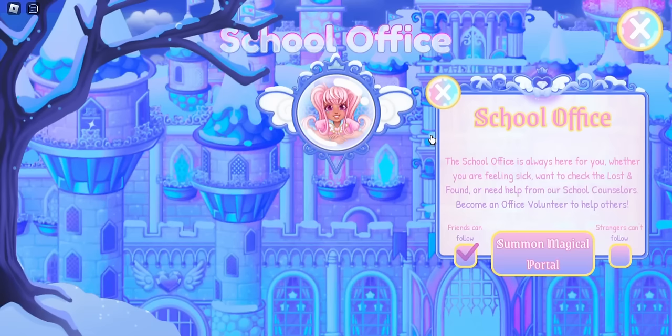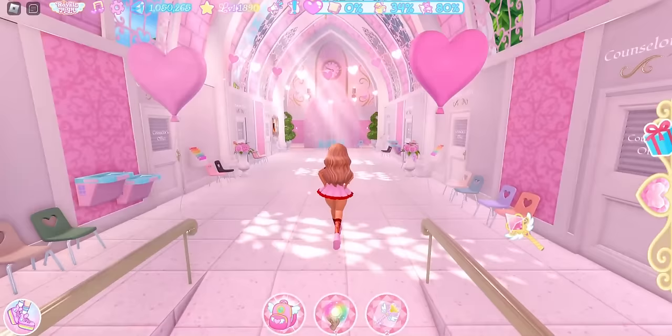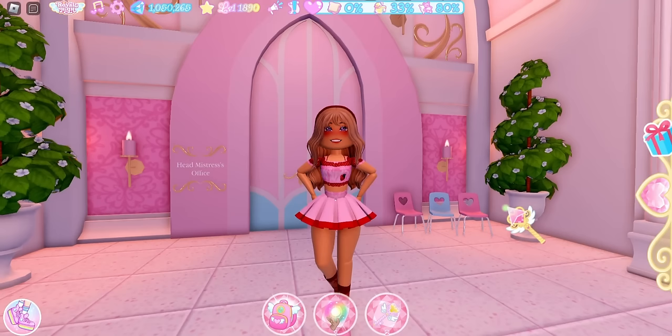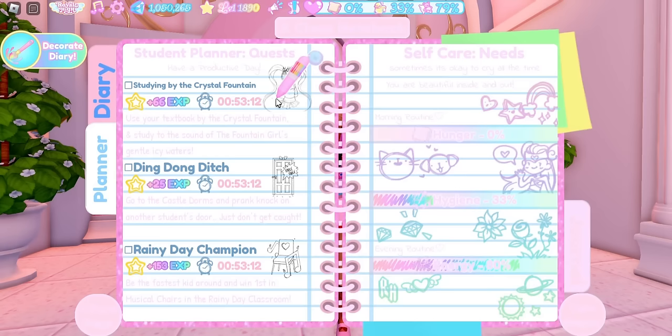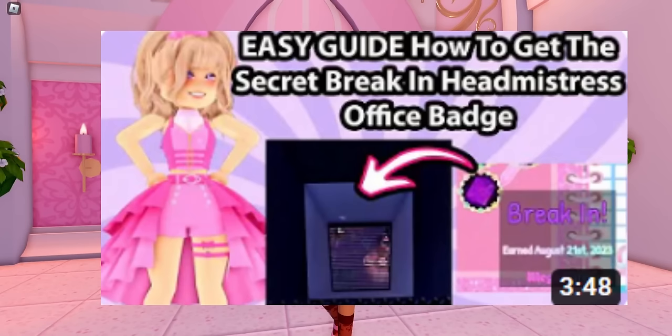This next item is in the Head Mistress's office and there are two ways you can enter. The first way is to have the quest that says 'The Head Mistress Will See You Now,' and then you can enter. I don't have that quest, so the next way is to break in through the vents in the dormitory bathing quarters, but you will need other players to help you break in.